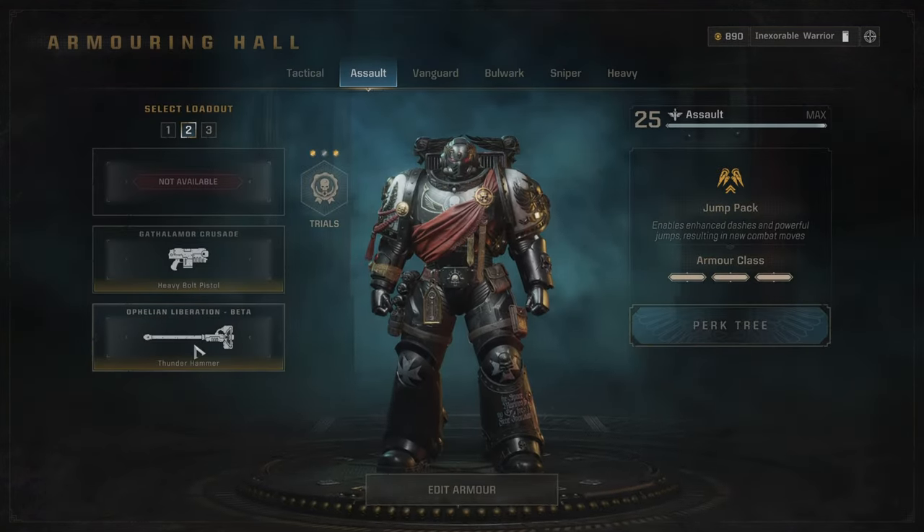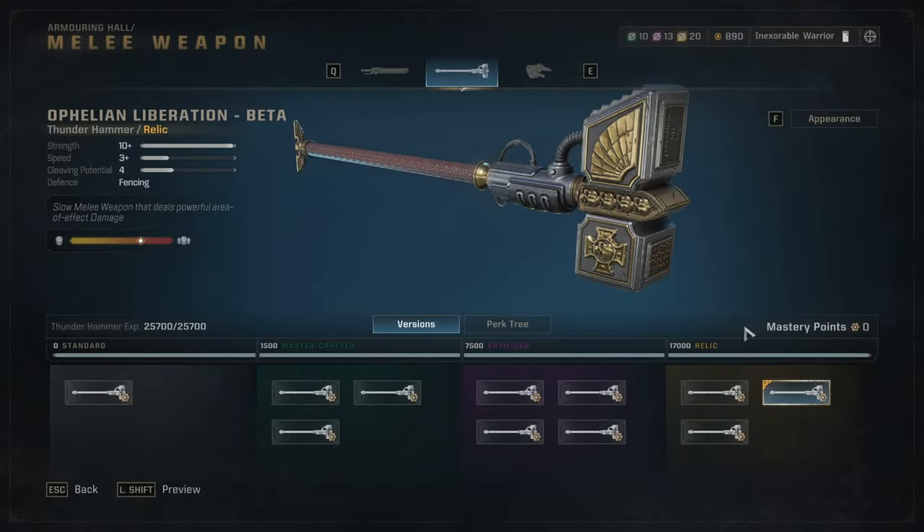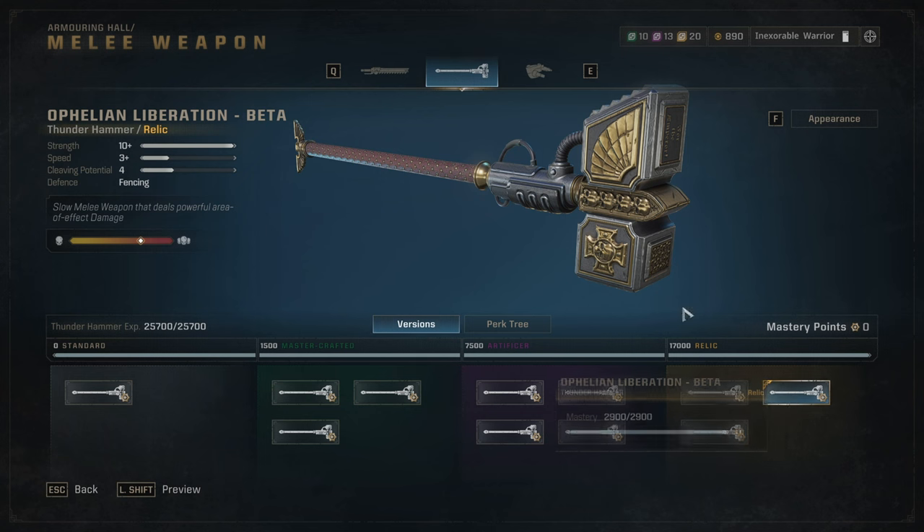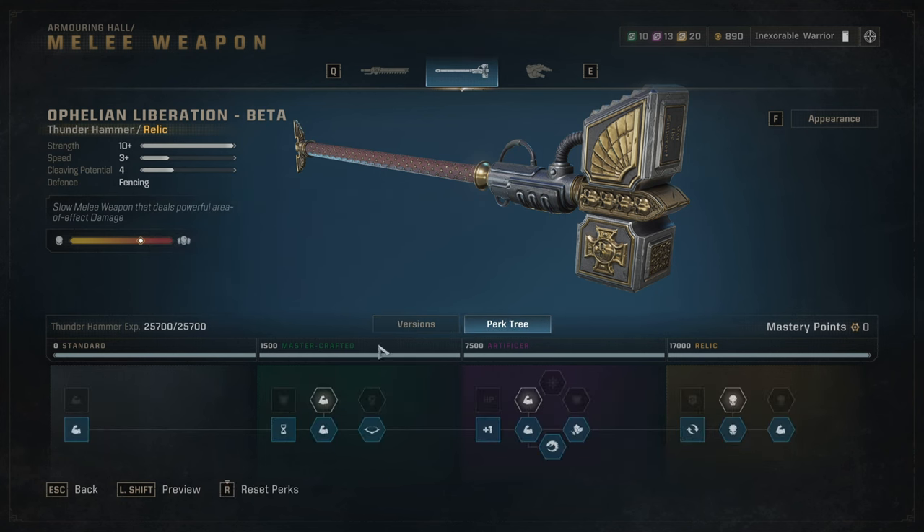Now for the hammer. I'm using the Aphelian Liberation — a relic-tier fencing weapon, which is more forgiving. First perk: melee damage increased by 5% — very straightforward. I would have taken this anyway, but I needed to reach the perks further in this row.